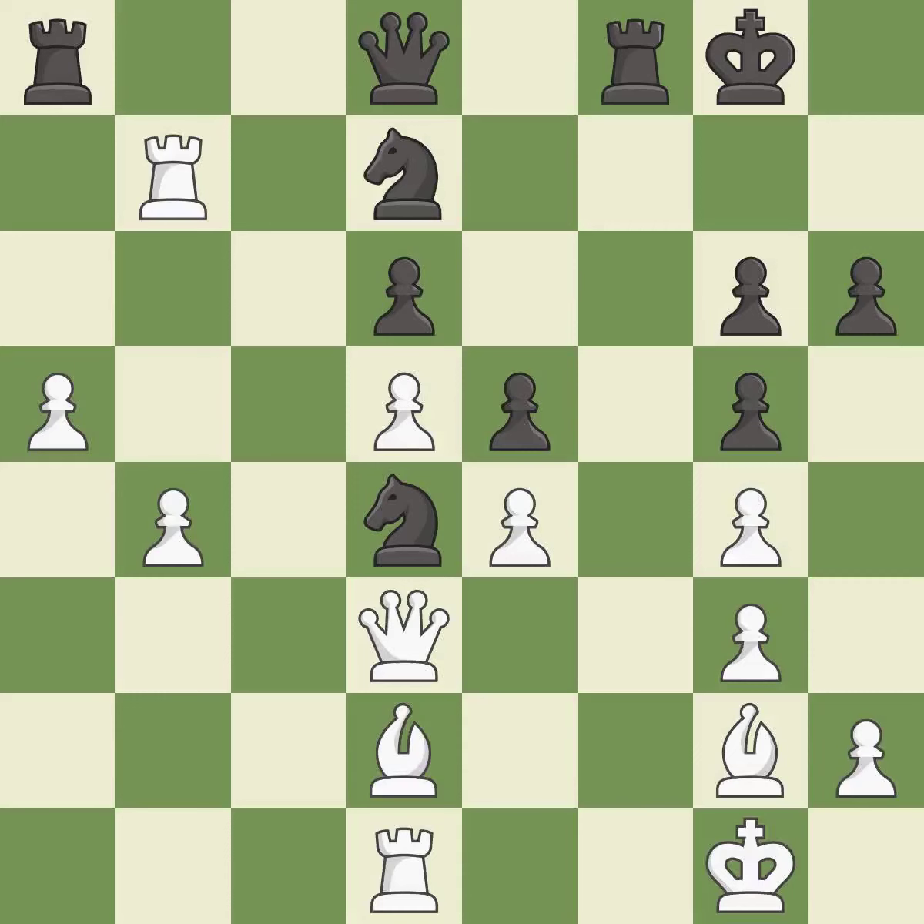That pawn was free for the taking — it is best. This wins time by threatening a rook and forcing it to move away — it is best. This defends a rook that was under attack and had no defenders; this is the only good move — it is a great move.